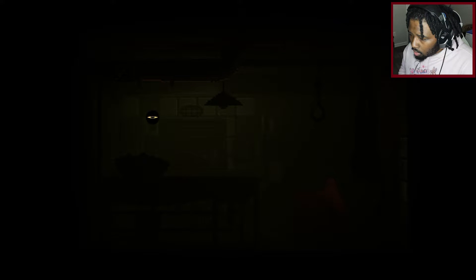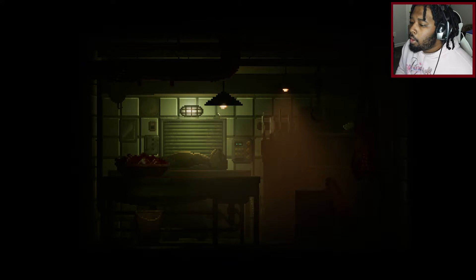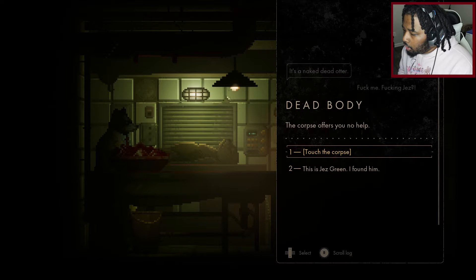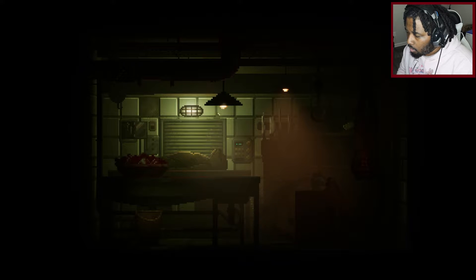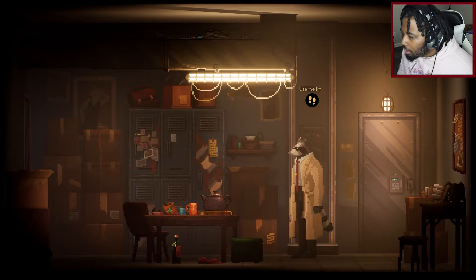Alright y'all, as you can see nothing's changed in the beginning. This is where we left off on that first episode — we find Jazz as a dead body. On the first episode this is where we left off, we found the body. Crazy twist at the end and I was like, yo I need to play some more to see what happened, because this is supposed to be just a simple case of somebody cheating that turns into a murder case.